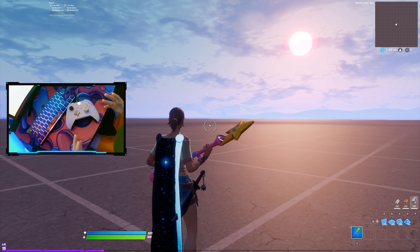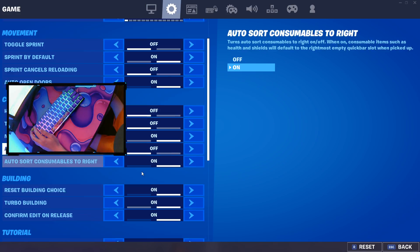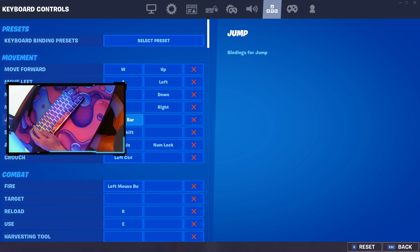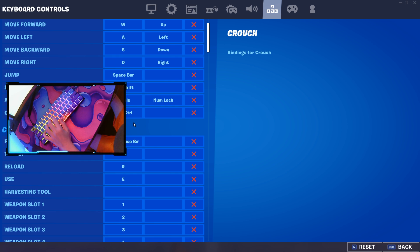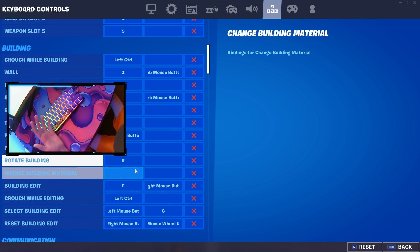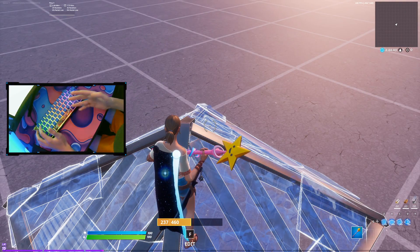Now let me show you how to do it on keyboard for the PC players, since this works for both PC and console. Hop into your settings, make sure you still have 'Edit on Release' on, then go to your key binds. Pick two buttons you can press back and forth as fast as possible. In my case I use F and G.